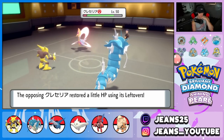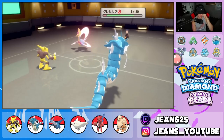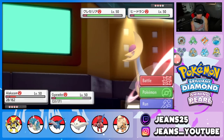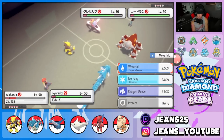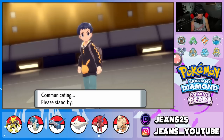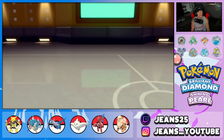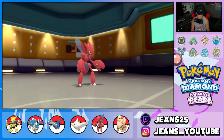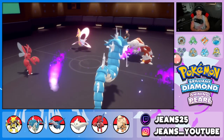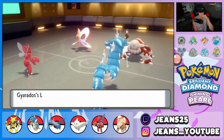He throws out Heatran and I feel like this is just a protect. I'm going to swap in Scizor and I think he protects. I drop Waterfall over there — there's no way he keeps Heatran in with a +1 Gyarados on the field. He's got to protect or swap. Scizor comes in, Heatran stays in, and he goes for Will-O-Wisp but we're Lum Berry'd. Solid turn — we swap in Scizor at a good time.